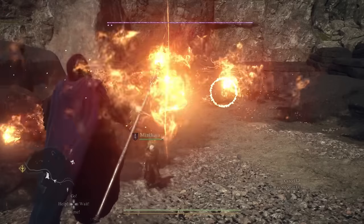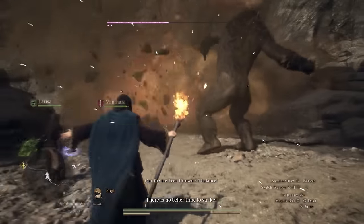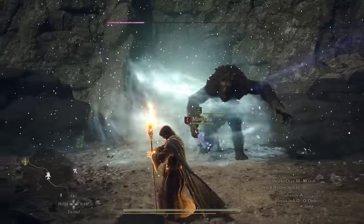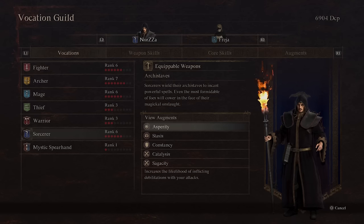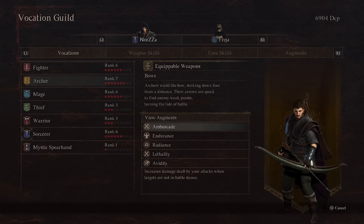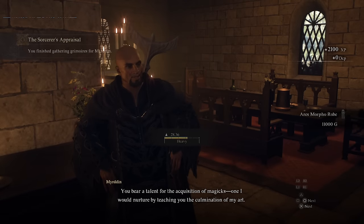For core skills grab them all — the main one is quick spell, exactly as with the mage, hastening your incantation speed. Because you can galvanize to restore stamina quickly if you consume it all, this works even better for the sorcerer. Levitate is great for floating around and reaching tricky chests. For augments grab all the sorcerer ones, plus: mage's exaltation for stamina recovery speed, archer's endurance for max stamina, and thief's subtlety to reduce the chance of being attacked by foes.